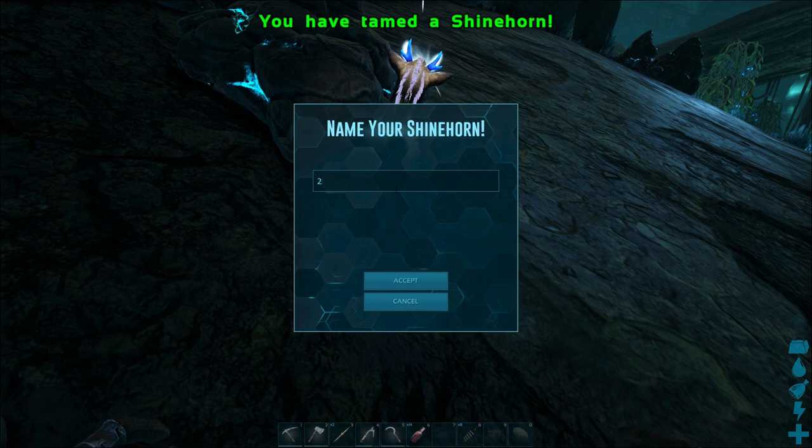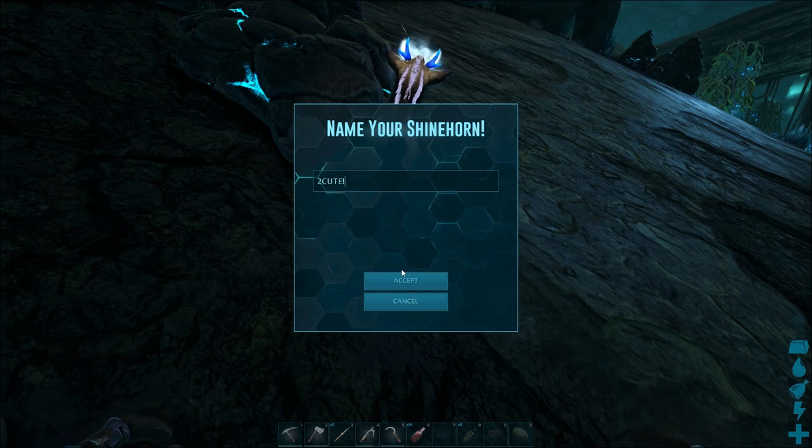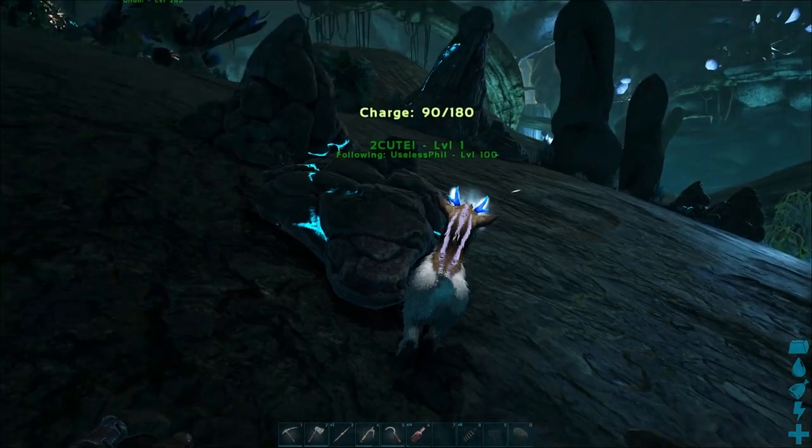If you don't have any Plant Species Zed Seeds, you can always use an agoravic mushroom instead, which are way easier to come by.